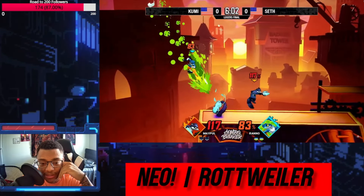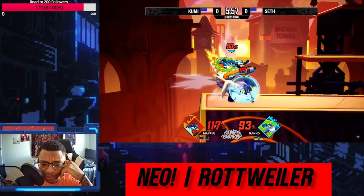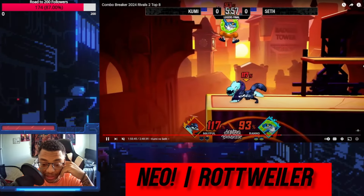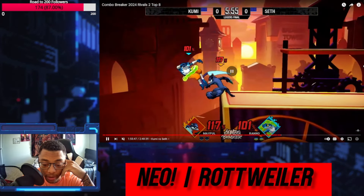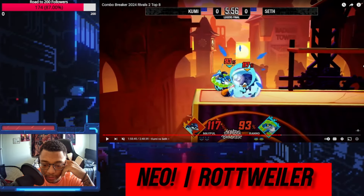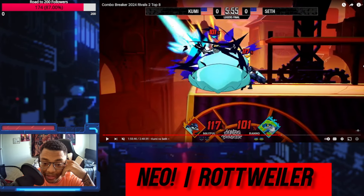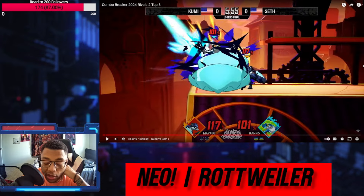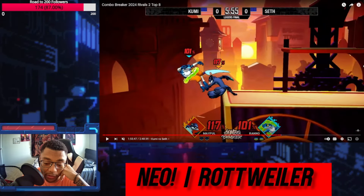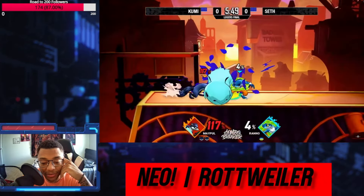Down tilt, down strong. Maple can do down tilt into down strong at higher percent, which is a gross way to get a kill. This was insane because I think Lili just replaced the knockback. You get forward throw which puts you at 97, and then Lili just snapped at you putting you at 101, which changed the knockback you're taking — I think that's why this was true. You drifted into it, or at least the DI isn't too hard. That is so insane.